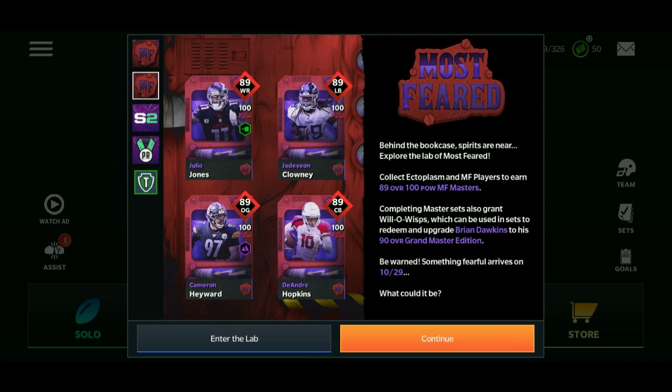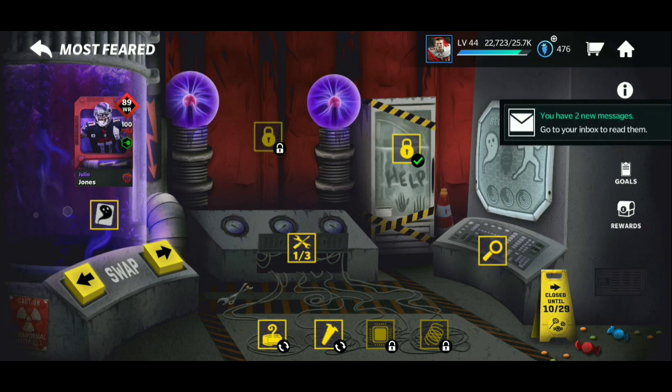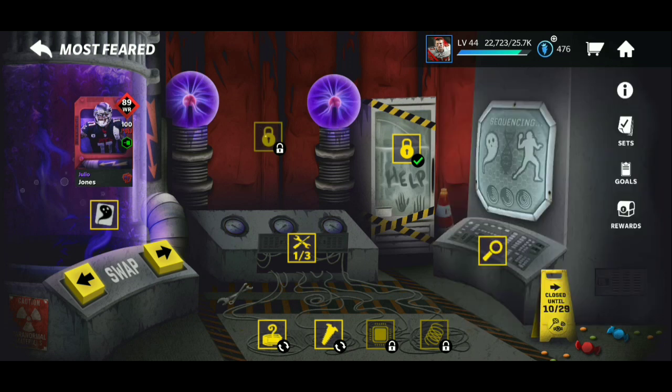Let's get right into the video on how to get the 89 overalls. Enter the lab — it's a pretty nicely laid out lab. So we're on Julio Jones right now. For Jones' ectoplasm, you play the live events to get his ectoplasm. You need 40 ectoplasm to go into one of the master sets.